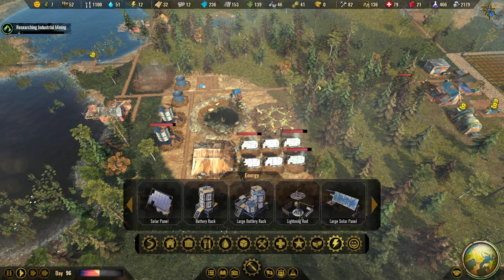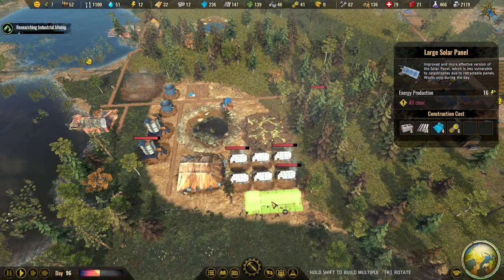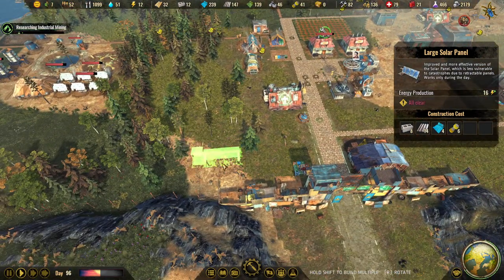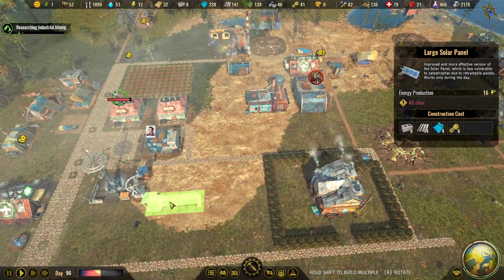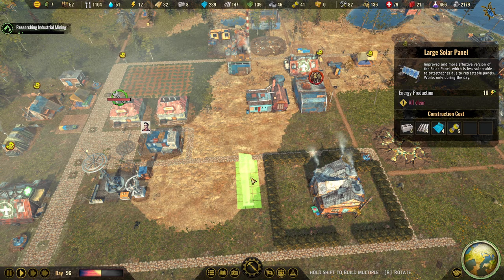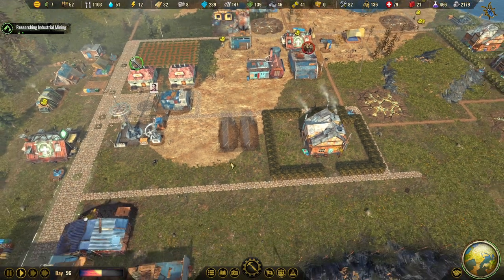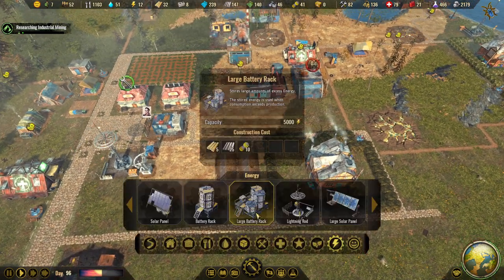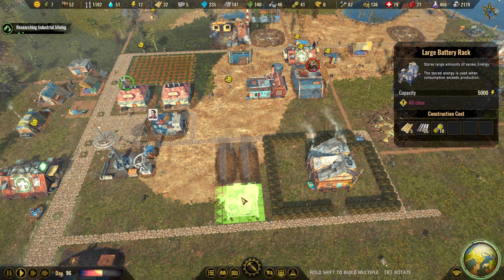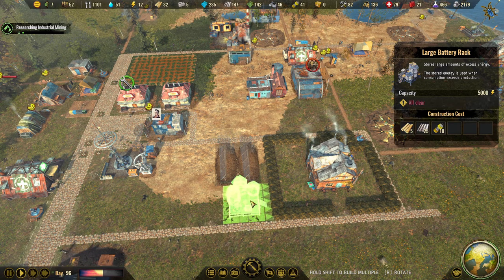We have 41. So let's add a large one. There is nothing there and it's pretty close to the lightning rod. Let's add two solar panels there — we've got plenty for more, and we probably can add a battery rack. Let's do it like that.